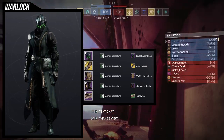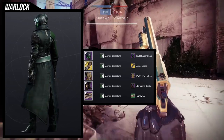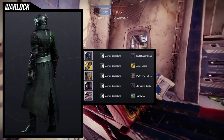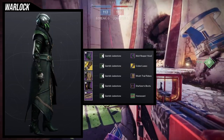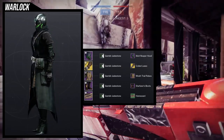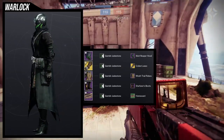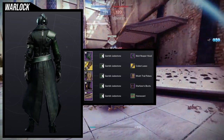For the arms, we're actually using the Ophidian Aspects with the new ornament from last season, which is the Coiled Lasso. I absolutely adore this ornament — it's probably one of the better ornaments the arms got. Ophidian Aspects' base look is okay, the Caduceus snake one is also okay, and the Coaxial Bonds I'm not the biggest fan of, although you could probably rock that with a SIVA look. But the Coiled Lasso just has so much more versatility. For the chest piece, we're actually using Wrath Trail Robes — this is literally perfect for the look. I cannot find a better chest piece.